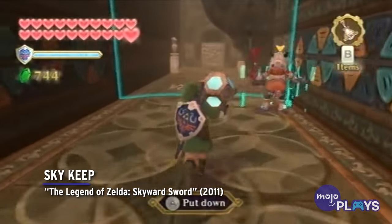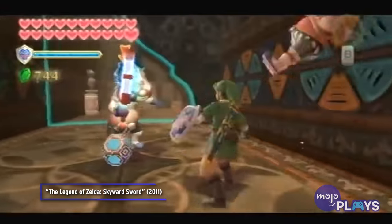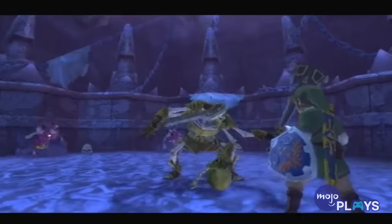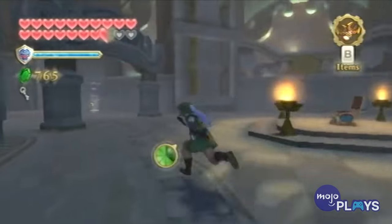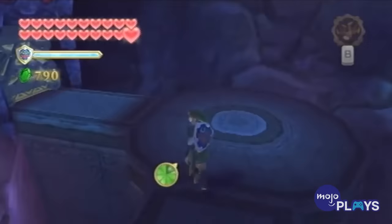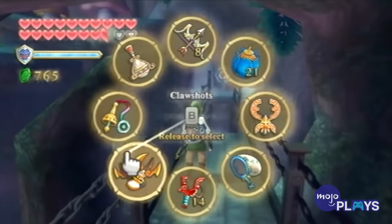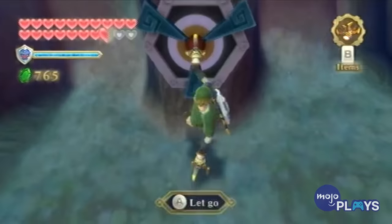Sky Keep, The Legend of Zelda: Skyward Sword. The last dungeon of the game, Sky Keep, is one of the more unique temples in the whole Zelda franchise. While it lacks a final boss, that's not where its difficulty lies. Sky Keep has rooms themed after each other dungeon in the game, though some mix-and-match elements from more than one. While it will certainly test your knowledge of everything in the game that came before, it's less the content of the rooms and more what the rooms are built around.